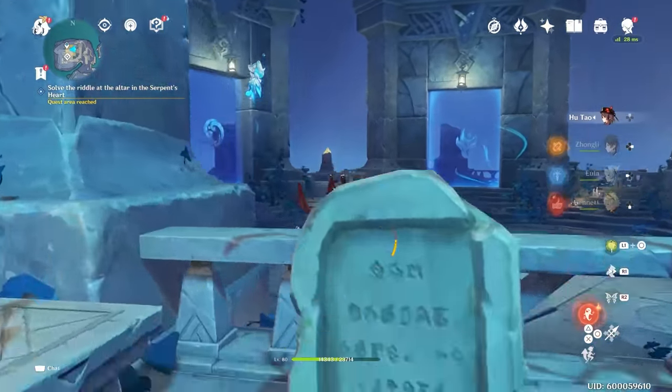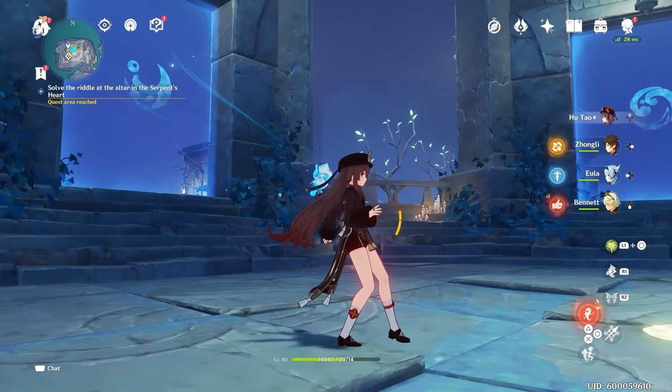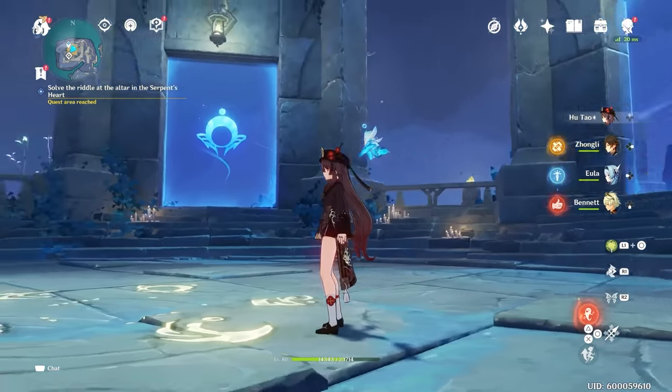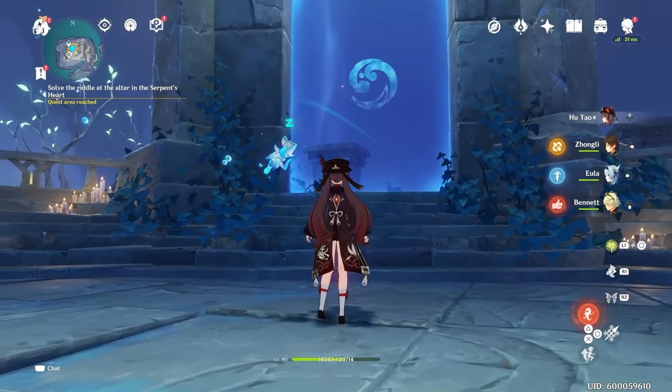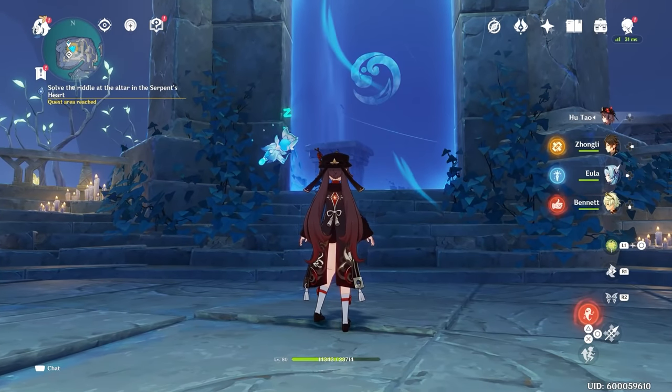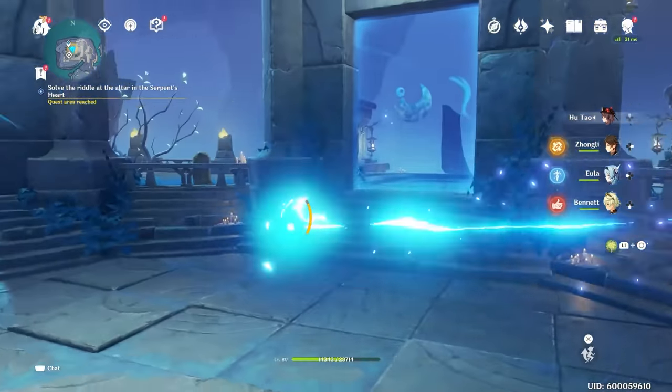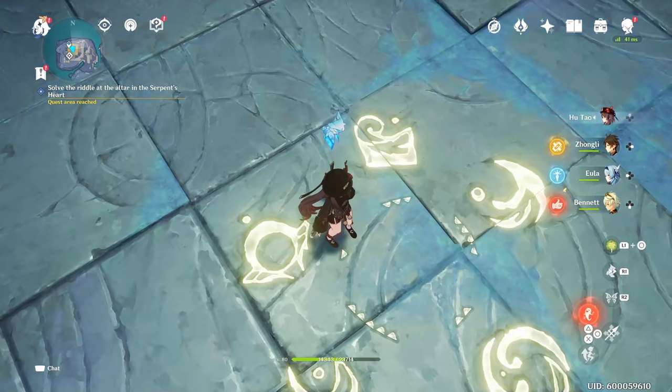First thing, make sure it's night. Use the switch outside — hit that to make it night. That'll make these doors like this and then you can get these symbols on the floor. Now these symbols basically represent which doors you need to go through at what point. Look down at these symbols, you can see which ones are which.